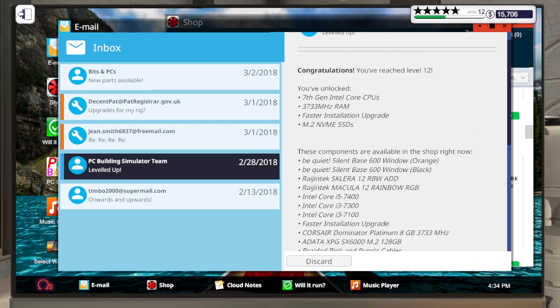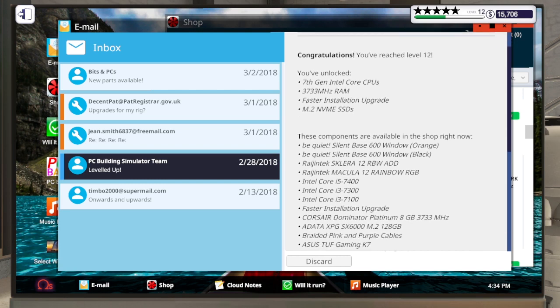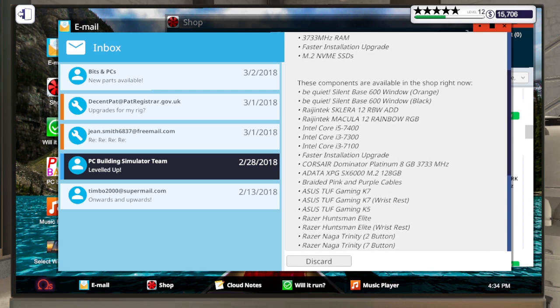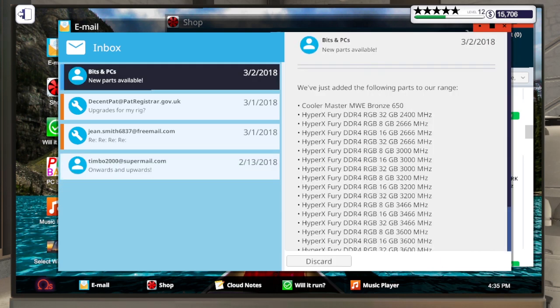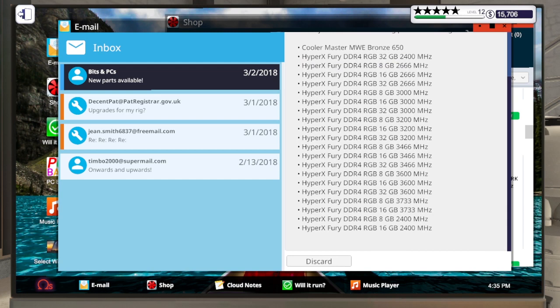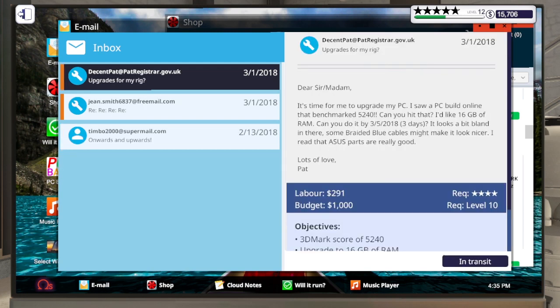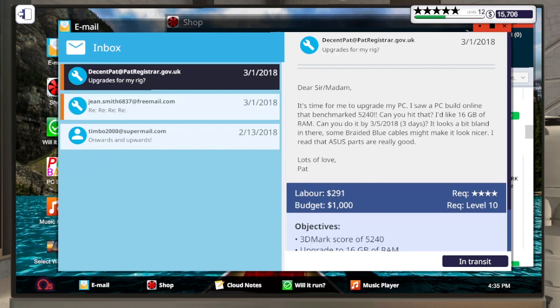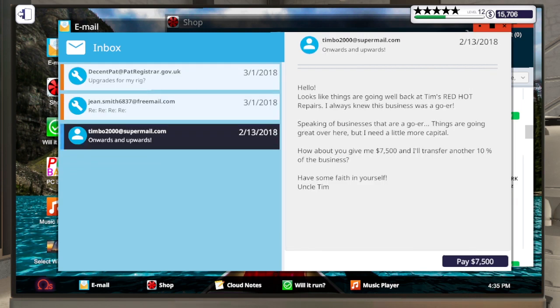We've also unlocked 7th gen Intel Core CPUs, gotten some faster RAM and NVMe SSDs, so we're slowly making our way. I kept some of these emails to show how far we've progressed. We've also got all of the HyperX Fury RAM unlocked as well, which clears out our inbox a tiny bit.